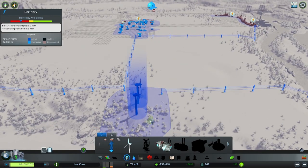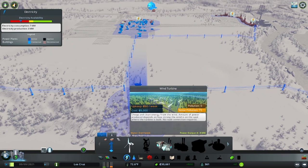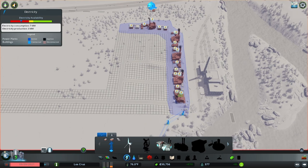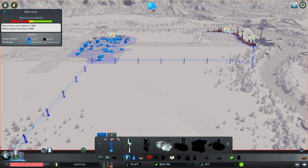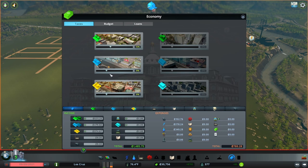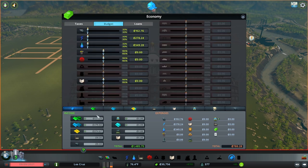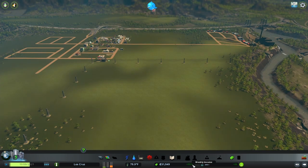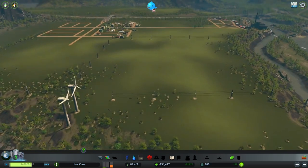Since we're having issues with high enough wind to build a wind farm, we could go ahead and drop a coal power plant out by our industrial zone. Let's pause for a second. The coal plant is 19,000 which will really eat into the budget, but luckily we're making a little bit of money. Two windmills should technically be enough for a little bit - we dropped the budget down to save money, but now we'll pump it back up to 100 for power and see where that gets us.